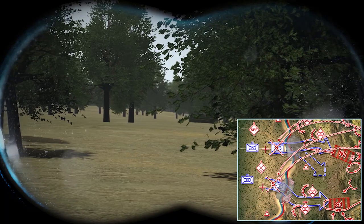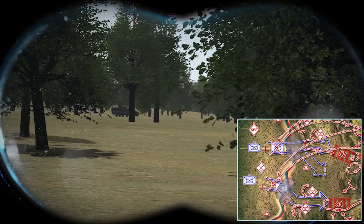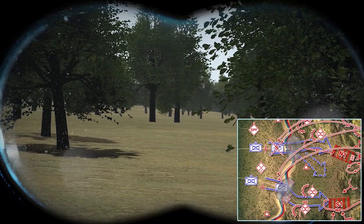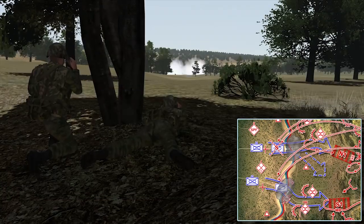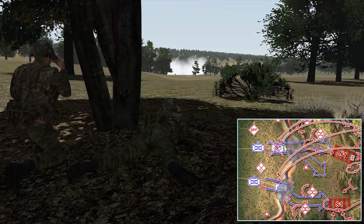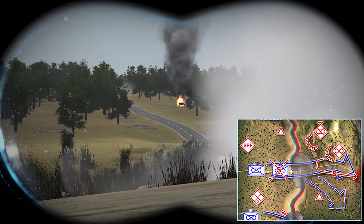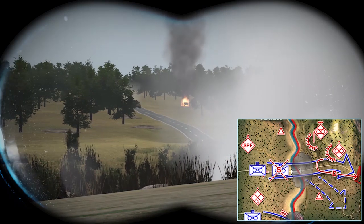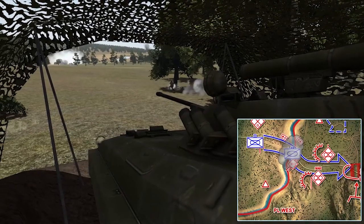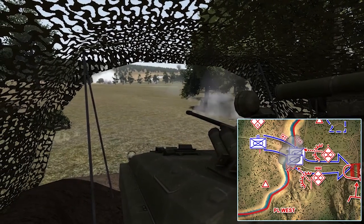Commander, the armored column is approaching the crossing sites at Phase Line West. Roger. Report any command and control and/or logistics vehicles. All leaders, Blue 4 main body is approaching the north and south crossing sites. This is Disrupt South — Security Leader, maintain observation of Blue 4 reconnaissance. The smoke screen is obscuring our vision. This is Disrupt North — OP has visual contact with the armored vehicles moving toward the crossing site. Commander, two recon vehicles have crossed the route south bridge, engaging now.